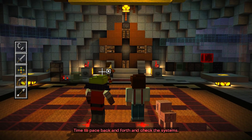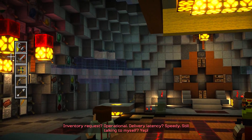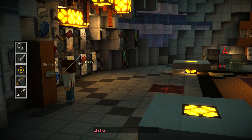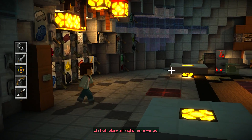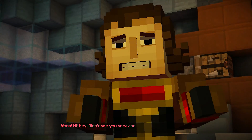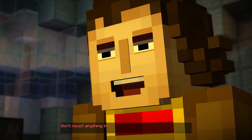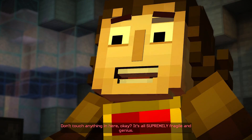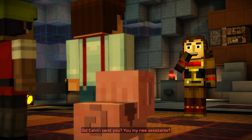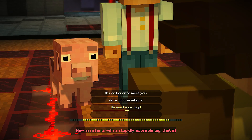Time to pace back and forth and check the systems. Inventory request: operational. Delivery latency: speedy. Still talking to myself? Yep. What if I push this button? Let's rock this block — whoa, hi! Hey, didn't see you sneaking up on me. Don't touch anything in here, okay? It's all supremely fragile and genius. Did Calvin send you? You my new assistants? New assistants with a stupidly adorable pig, that is.